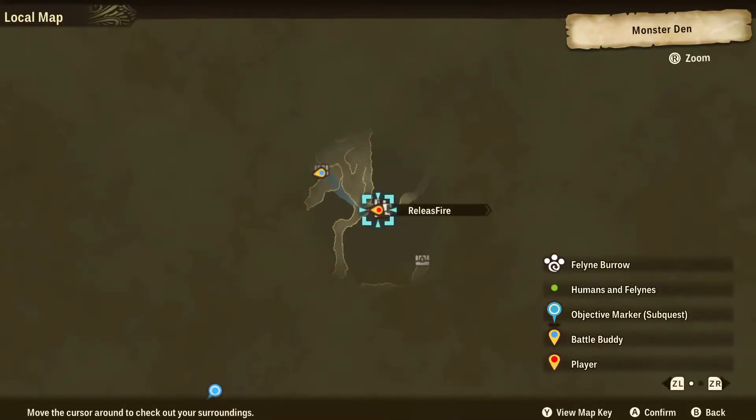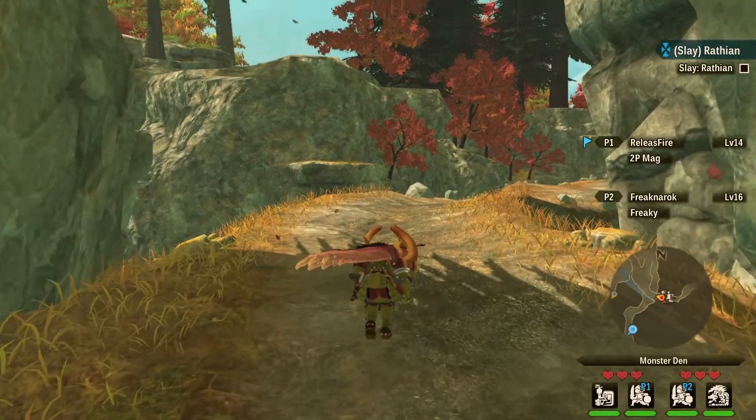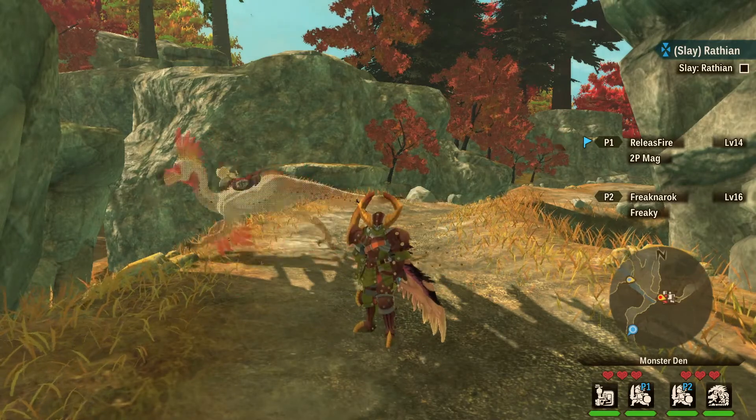Hi there, Release Fire here again with more on Monster Hunter Stories 2 Wings of Ruin, and this time I'm going to talk you through how to leave a quest — an online quest, once you've started one or once you've set up a lobby or set up a quest. Hopefully the video is going to help you out.